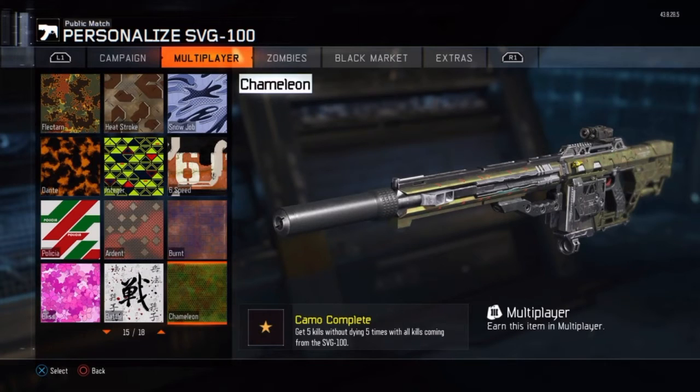Last but not least is the chameleon camo. The chameleon camo is going to be a little tricky because you need to get 5 bloodthirsty medals. The good thing is that back in the previous game you needed 10 bloodthirsty, but Treyarch decided to make it 5 in Black Ops 3, so it's going to be much easier. The best place to get these bloodthirsty is playing domination on Nuketown, and I'll also be showing the attachments you need.